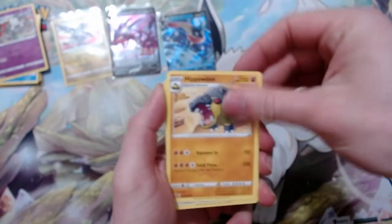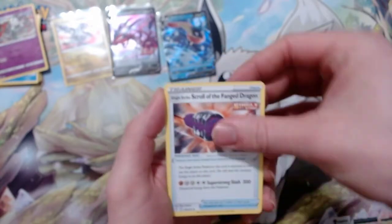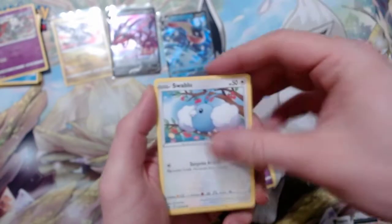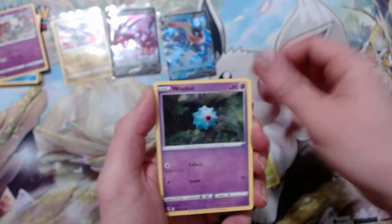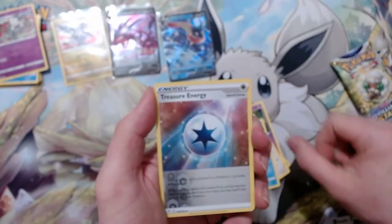Opening the next pack: Single Strike Scroll, Fanged Dragon, Flabébé, Swablu, Seedot, Swoobat, Eevee, Temple, Treasure Energy, a reverse holo, and a Shiftry.